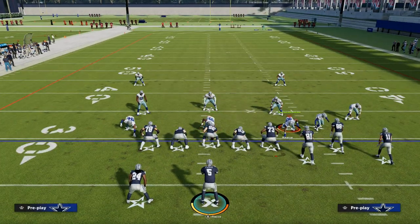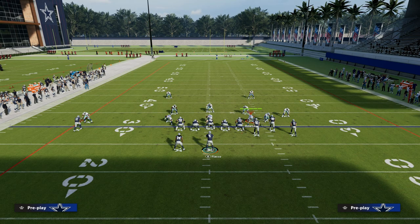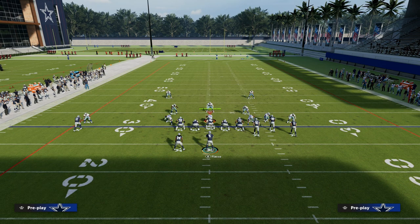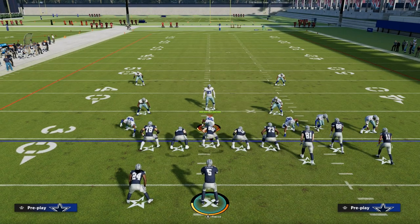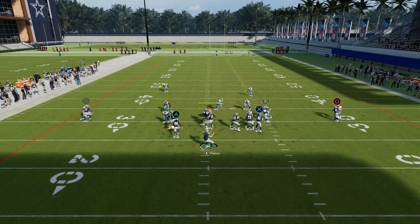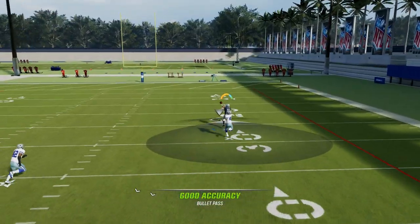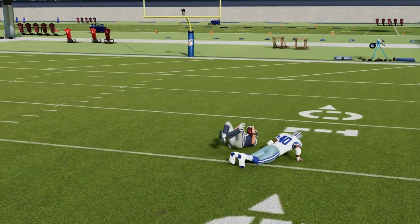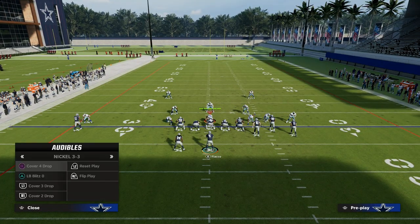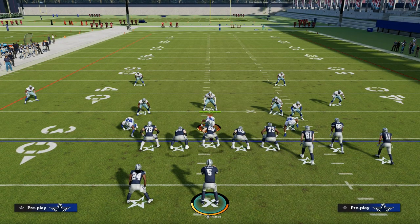Against man coverage, you have the corner route and the out route. One thing worth a look is if they are pressing you and your receiver has the short out elite ability — you can see right here that this can burn press even against inside shades, able to get it over the top of press. Short out elite is one of the most critical abilities post-patch for running better routes against man coverage. Now they have to put safeties over there and roll coverages.